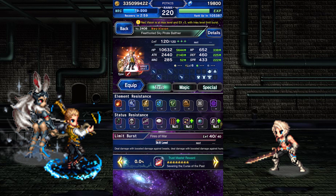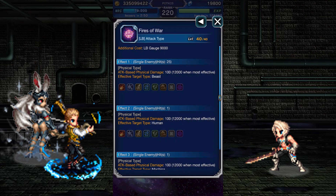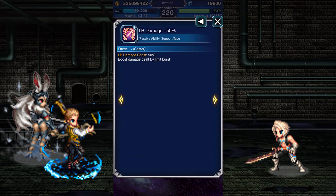EX+2? Unfortunately, Balthier's EX Awakenings just increase damage, which — well, he is a damage dealer. His Limit Bursts don't have any fancy effects, but getting fast access to one can be useful for damage, and while his Super Trust Master reward is a bit simple, it's still pretty strong.